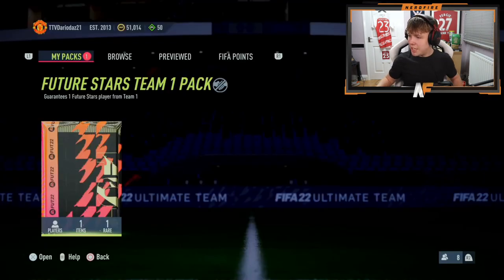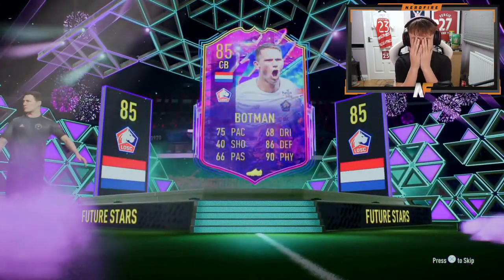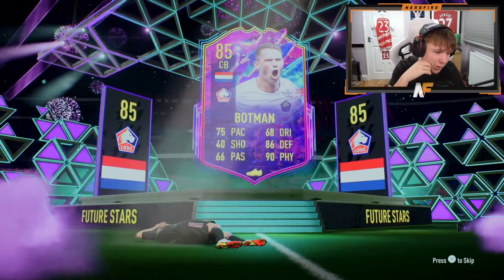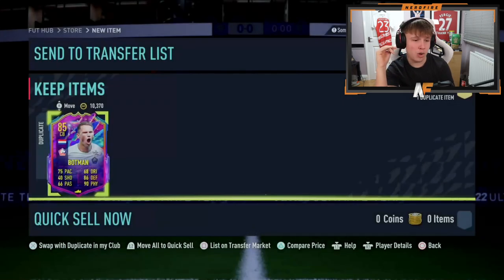Shout out to Dario Dance21 — he's got the first Future Stars Team One guaranteed pack we're opening. Please make it good and convince me to open mine. It's a Dutch centre-back... that is definitely not convincing me. And he's a dupe too! Oh deary me — that is not great at all.